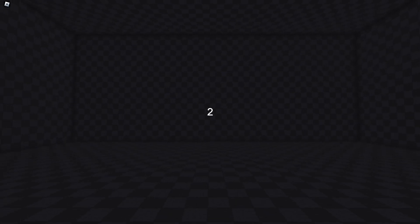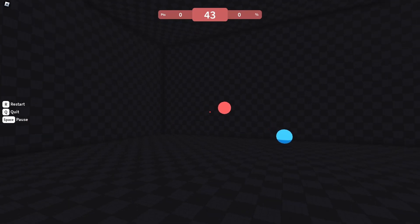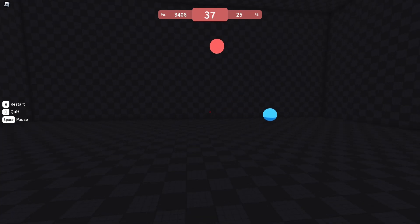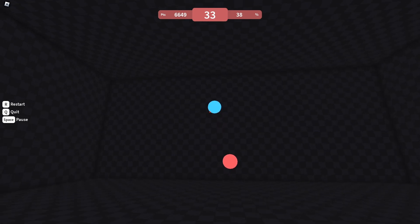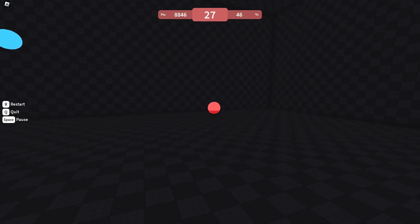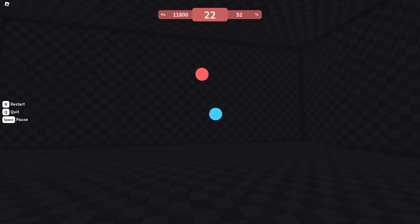My favorite part of this game is decision shot. You pick a color — blue or red — and you have to stick to only that color. I'll go blue since it's more visible. All you have to do is shoot blue targets and avoid red ones. It makes your decision-making and reaction speed faster.